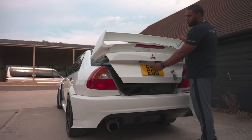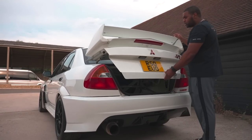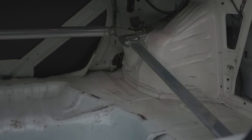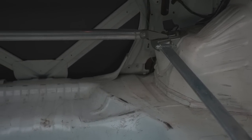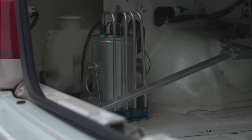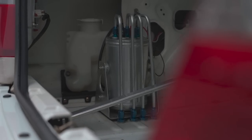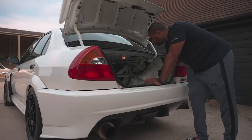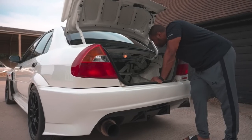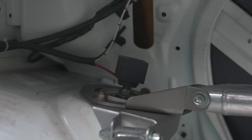It does have a private registration — RS EVO — which is pretty sick. Even the boot is lightweight and completely gutted out: no spare wheel, no carpet, nothing. There's a three-piece strut brace. My god, this car is so stiff. There's a baffled sump because the previous Japanese owner tracked the hell out of it. On top of the suspension you can see the black boxes which enable control from inside the cabin.